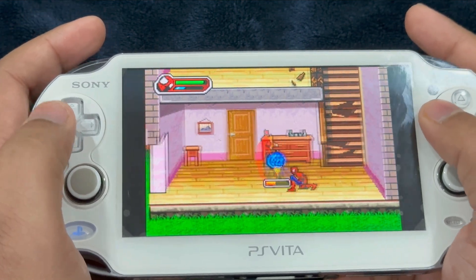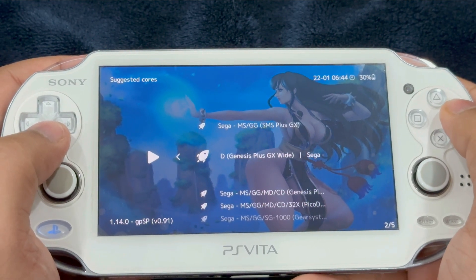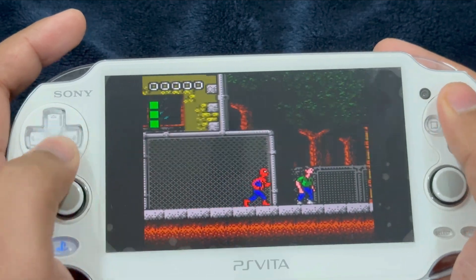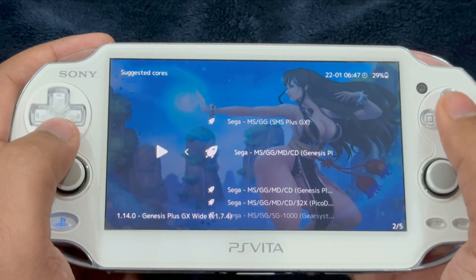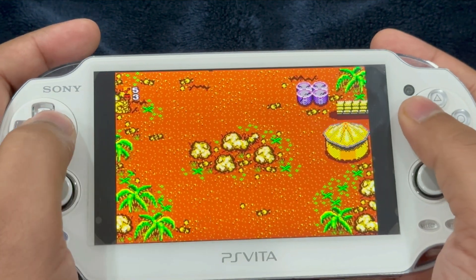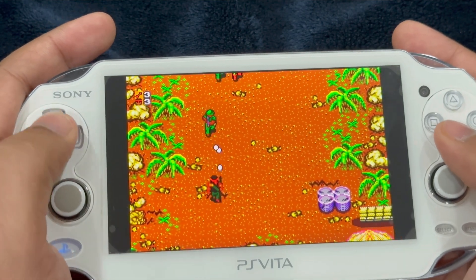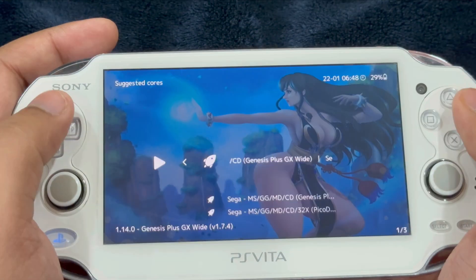Now heading over to Sega. For Game Gear, select the Genesis Plus GX Wide core — keep bilinear filtering on and screen filtering to 2x. Moving on to Master System, use the same Genesis Plus GX Wide core with the same video settings. Nothing additional to show other than the rewind feature. The game looks vibrant and runs pretty smooth, and the rewind feature is not costing performance.